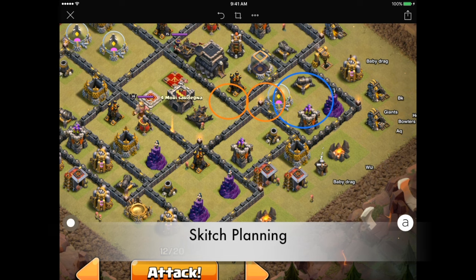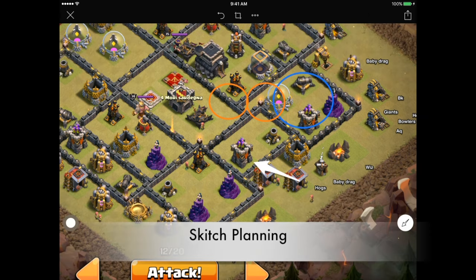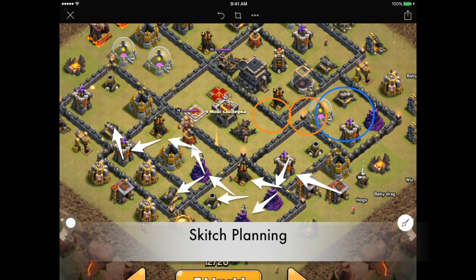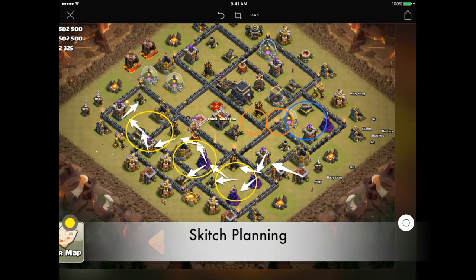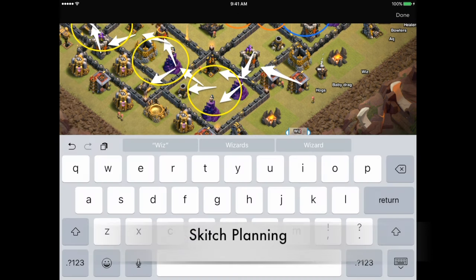Two orange circles show where the poison spells go to take care of CC troops. Now switching to the opposite side of the base where we're coming in with the hog attack. A text box shows where the hogs go, and I like to draw arrows showing exactly where the hogs are going to path, since we know they go from defense to defense. That also helps identify where heal spells go. On this base we're using three heal spells, keeping the hogs healed the entire time on the left side. That wraps up the Skitch planning phase.